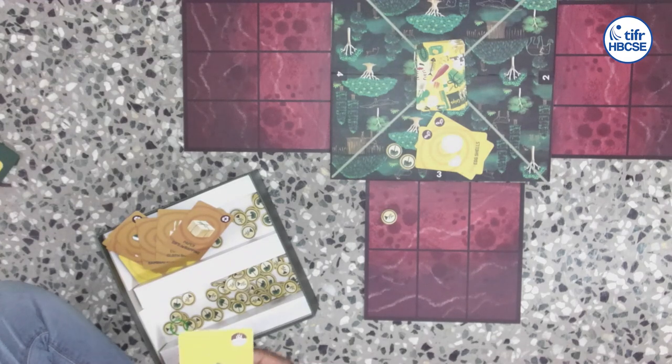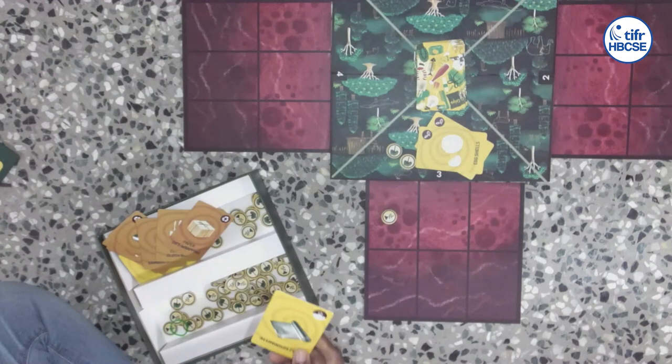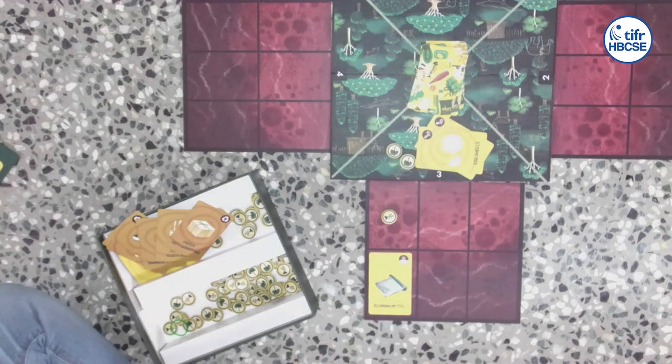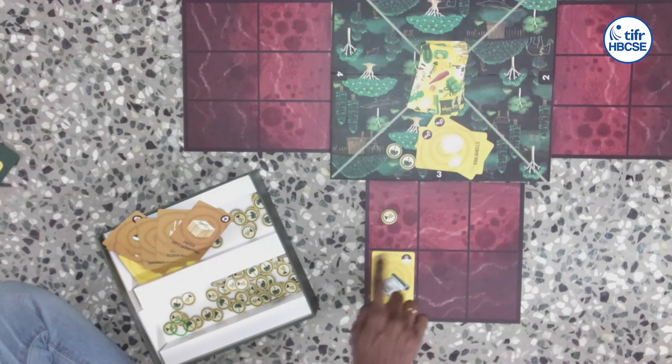Now let's look at a landfill card. Landfill has this symbol. There's only one way to play the landfill card — you place it in your soil cover. They cannot be stacked, and once this card has been played, that location is gone for the rest of the game. You have to pick up a card every time you play a landfill card.